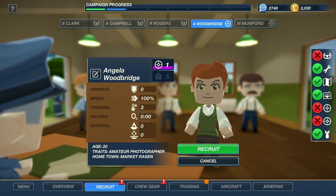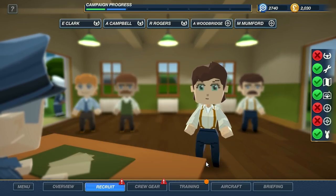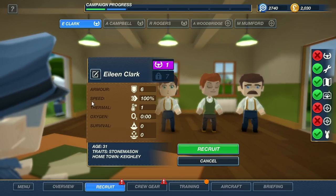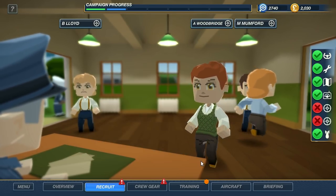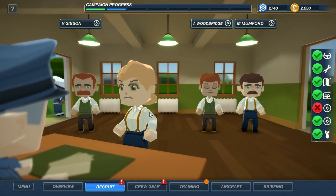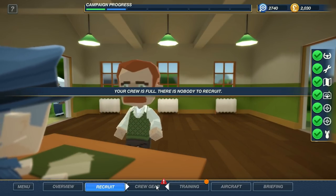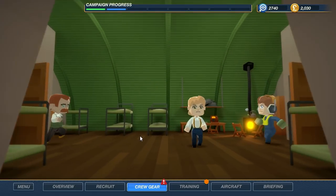We need another gunner. All these level 1 gunners, and all these level 1 pilots too. We'll recruit you for a level 1 pilot. Level 1 gunner, why not? Level 2 gunner — nice. Crew gear — we're going to have to get these guys some gear as well. All of them need gear.